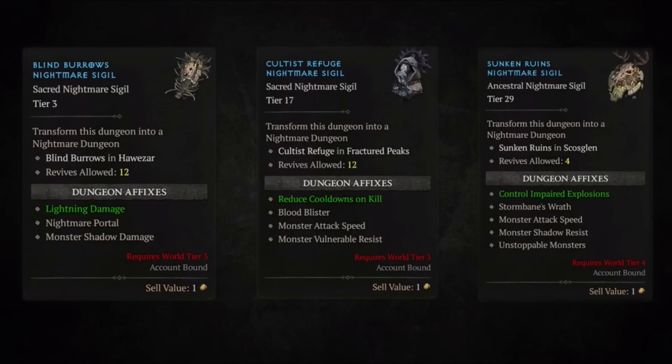You'll get sigils through Nightmare Dungeons, completing Whispers, and other content. If you find sigils you don't really want to run — maybe enemies inside are going to do additional lightning damage but you don't have a lot of lightning resist on your build — you can salvage those back at the Occultist. That converts them into sigil dust, which you can use to craft new random sigils to run with. It's roughly a four-to-one ratio. Players can push themselves further and unlock higher-level sigils they can craft through the system over time.